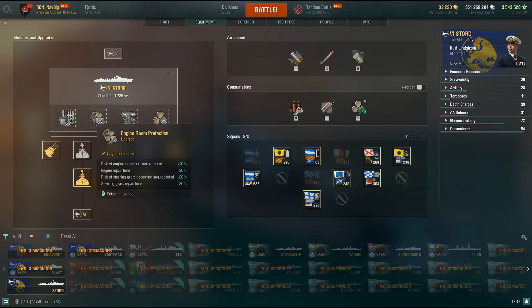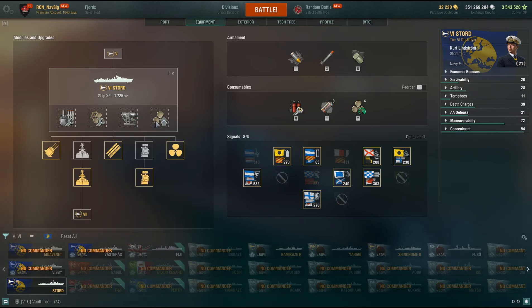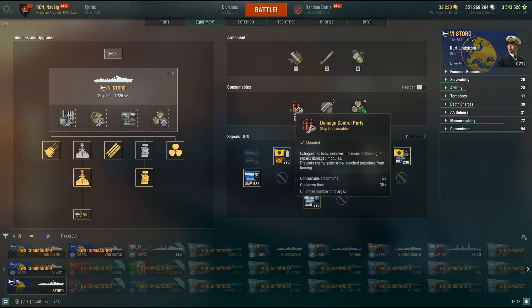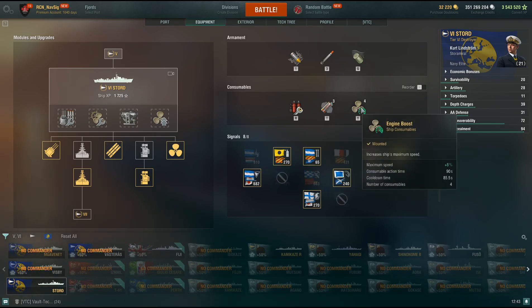For captain skills, I take main armament, adrenaline protection because you're going to get hit, Aiming Modification 2, and Propulsion Modification because it helps you dodge torpedoes — that's worked for me so far and I like it. Damage control is standard at 5 seconds and 38 second cooldown.